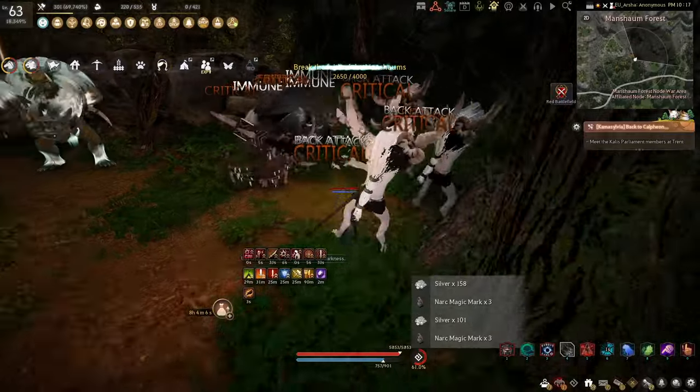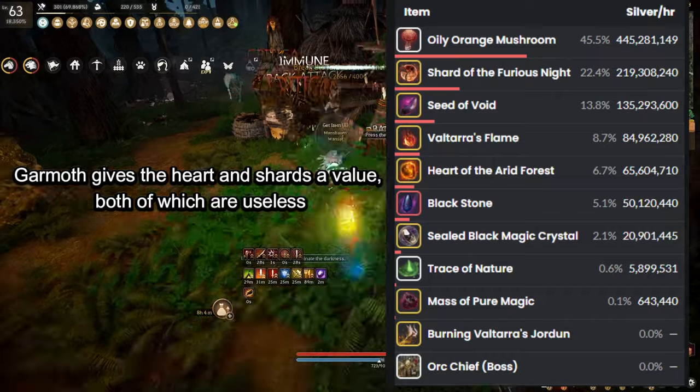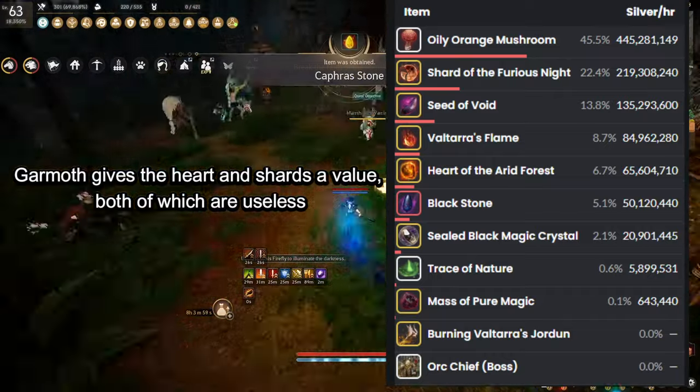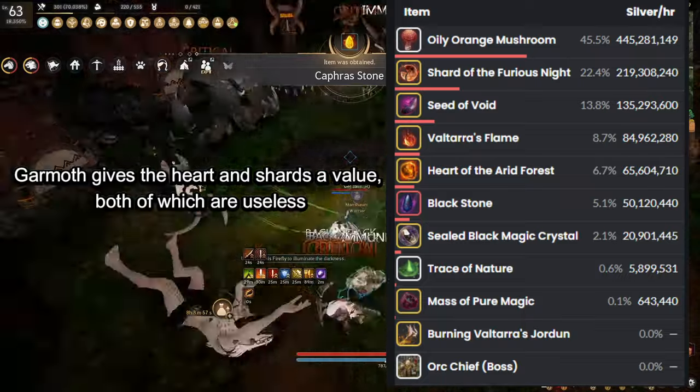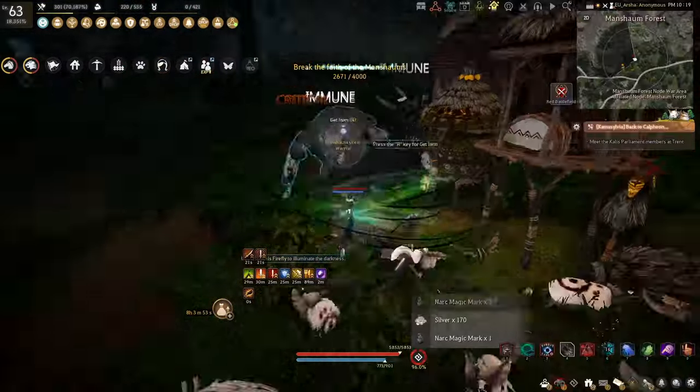You might notice that the money per hour is lower than it is at Garmouth, and that's because the Elvia cup pieces don't really have a value until you have the finished item, which you will need to grind a different spot for. Making the money? Zero. Or 100,000 silver if you really want to be pedantic.